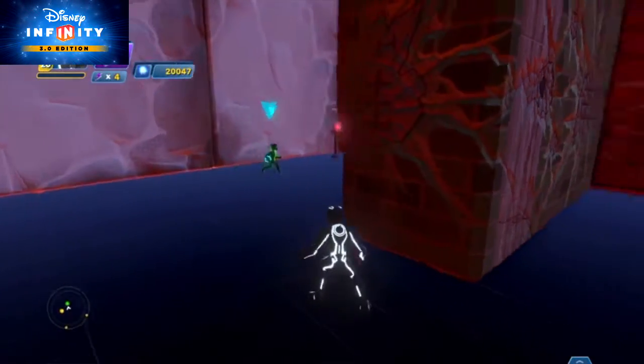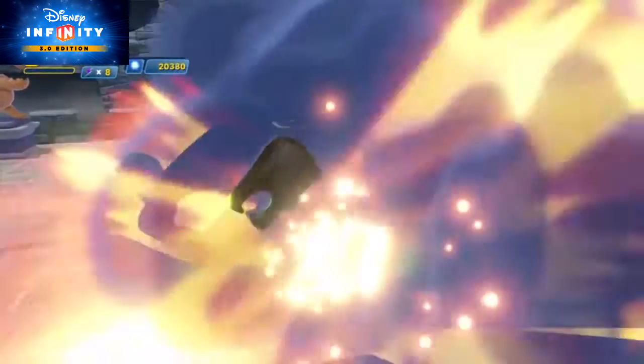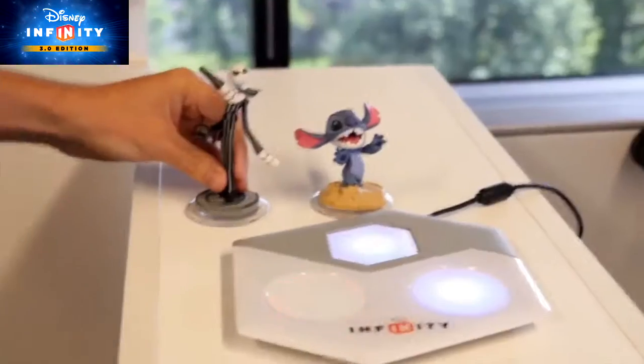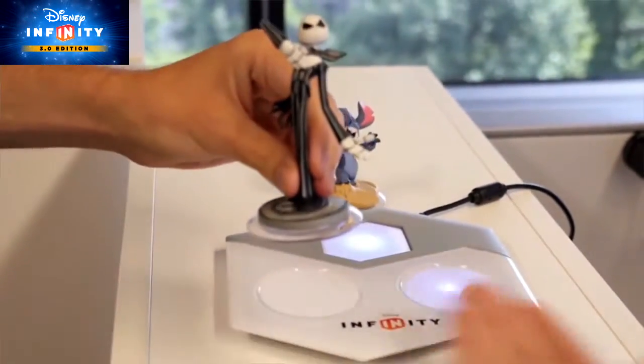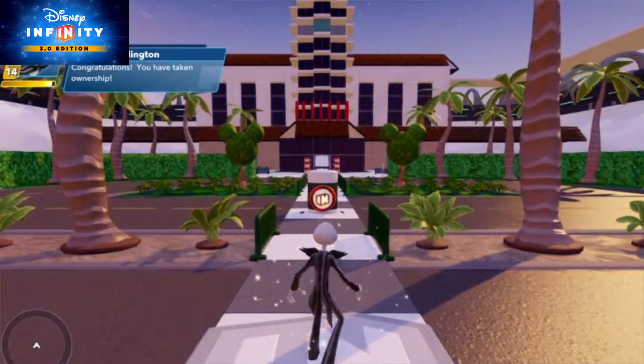A few basics to help you make the jump. First of all, how do you bring all the toys you've unlocked in 1.0 and 2.0 into the 3.0 toy box? All you do is place your 1.0 and 2.0 characters in the playset pieces on the Disney Infinity 3.0 base, and you'll unlock all their toys instantly for use.